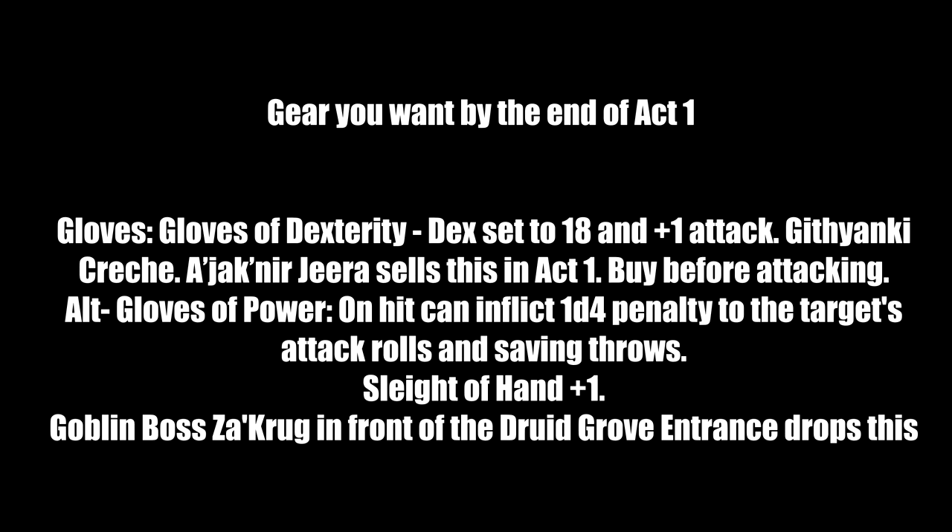For gloves by end of Act 1: Gloves of Dexterity set your Dexterity to 18 and give plus 1 to attack rolls. Buy them from Merchant Gyra — she's an NPC who sells great things, so buy her entire inventory before attacking and steal from her afterward if you can. A good alternative is the Gloves of Power — on hit can inflict a 1d4 penalty to the target's attack rolls and saving throws, and gives plus 1 to Sleight of Hand. Goblin boss Dror Ragzlin drops this in front of the Druid's Grove entrance.